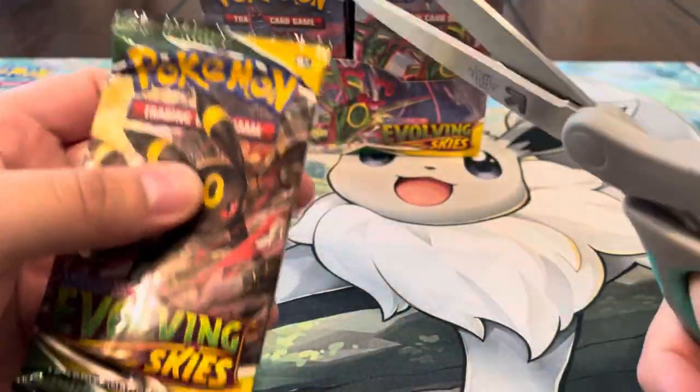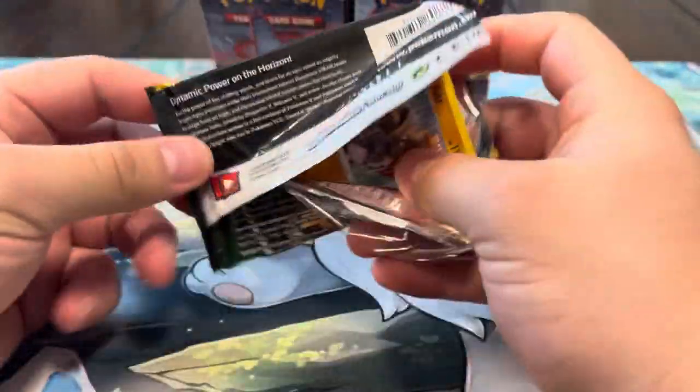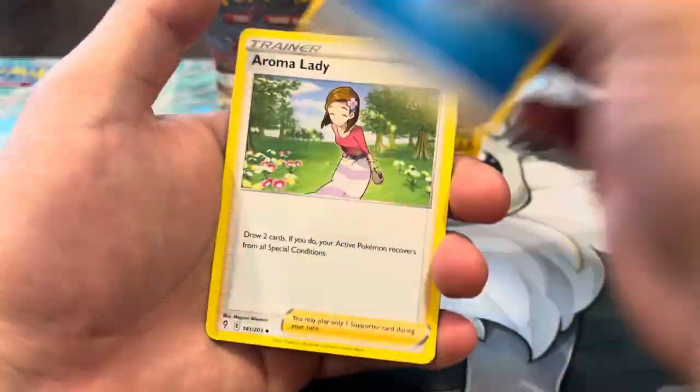We got that Suicune and I'm surprised we didn't get a Raikou or Entei full art from Brilliant Stars, which sucks — but I love that Suicune a lot so I'll take that all day. It looks so nice, for real, that's sick. We're killing it right now with this booster box.